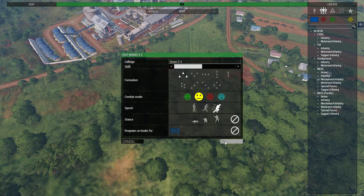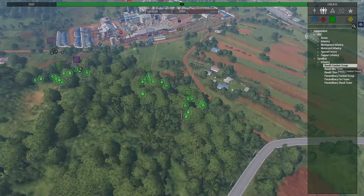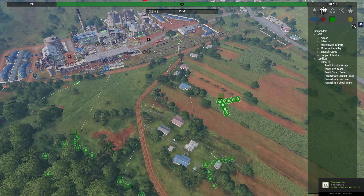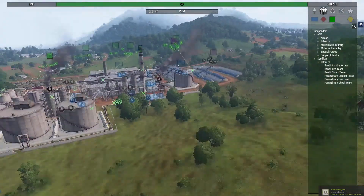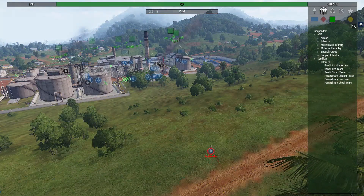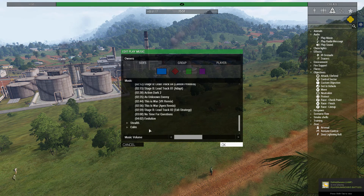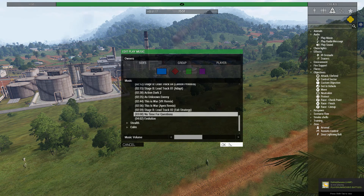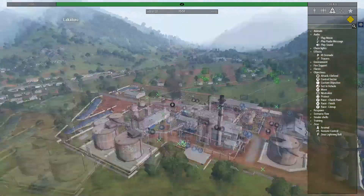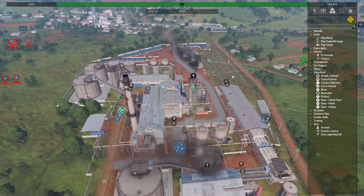Besides the obvious effect of removing trolls and preserving order, admins in public Zeus missions have another unique effect that many players don't even know exists. A game master who is also the admin can execute scripts that allow for a far more immersive and expanded experience, adding things such as bomb trucks, suicide bombers, changing the view distance, teleporting players, altering vehicle weapon loadouts, and much more. Having the ability to script in Zeus opens new mission avenues that players may never have experienced before in public Zeus, even if they've been playing for a long time.